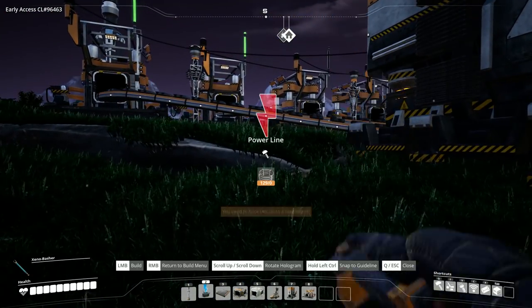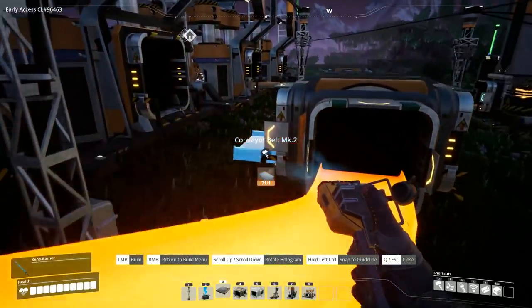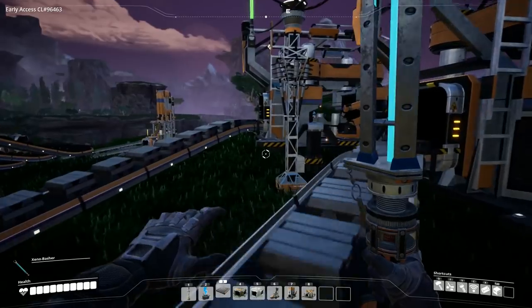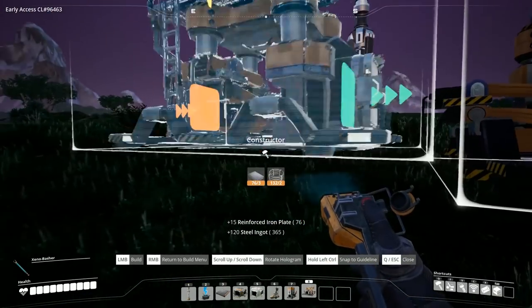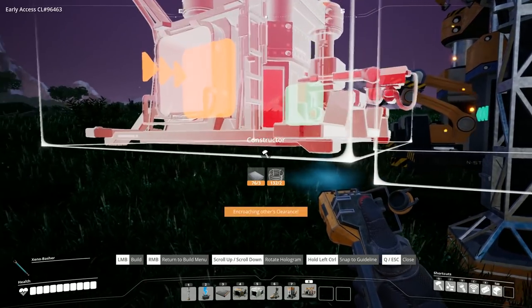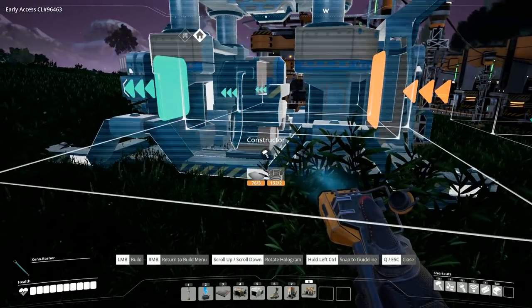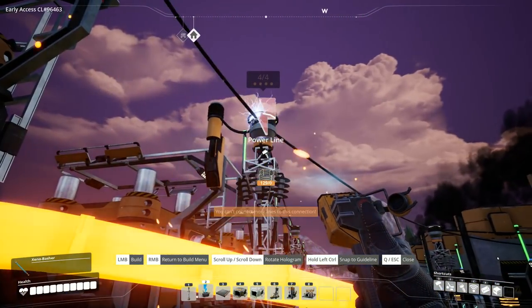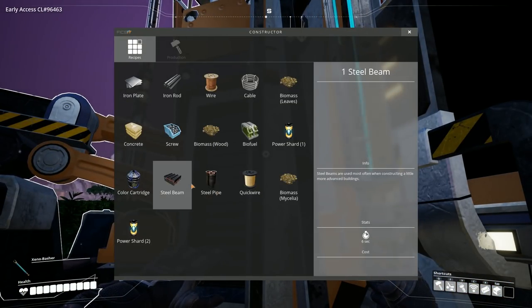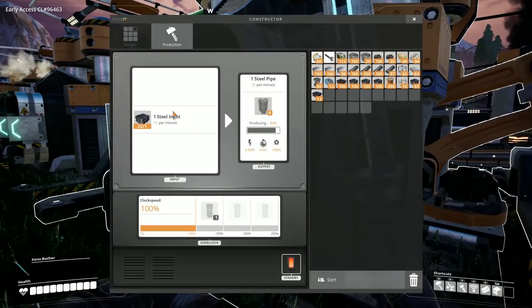Let's go over here and connect all of these up so we'll have some good production. I'll connect that up to there — it's really difficult to see what's happening when you're standing on top of it. I'm going to disassemble that and realign it, just because I want it lined up. That is now much better. It's all aesthetics, you understand, but actually it's not — it does serve a purpose: we can easily identify what's coming out. So we are now producing steel pipes and steel girders.